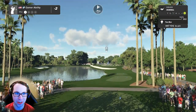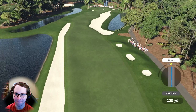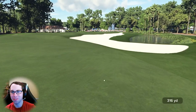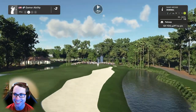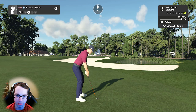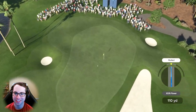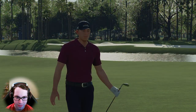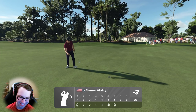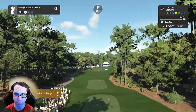Two under, six strokes off the lead — teeing off on the seventh. We can do this. Cam Young and Maverick McNealy had an incredible day yesterday. There was also an ace on 17 — did you see that? Sick. About 131 yards out, going gap wedge. Fitz is hot now — we've learned his swing. Into the green. Beauty — that's going to work. Birdie putt — it appears to be online. Back-to-back birdies! Three under through seven is not bad.